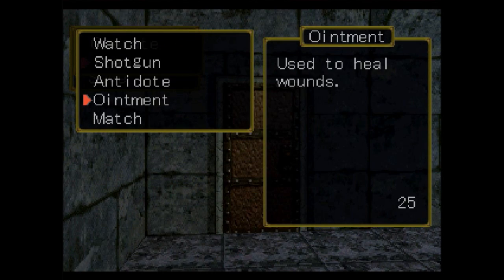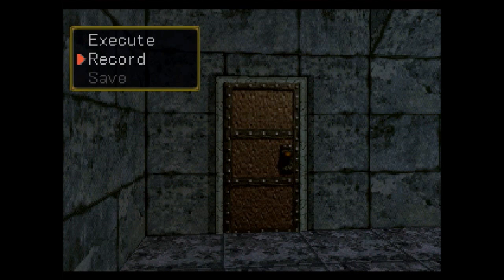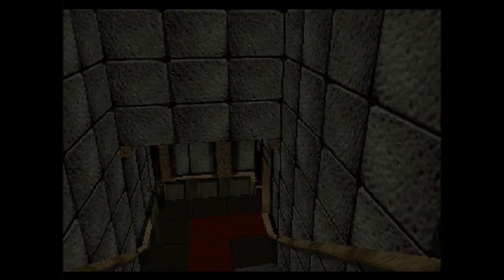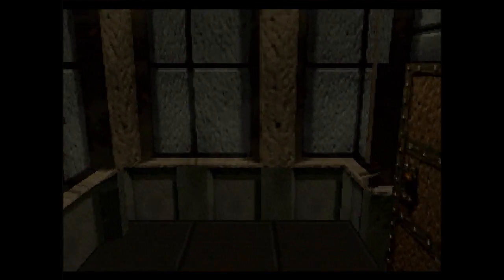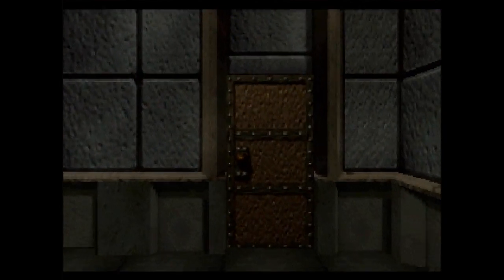So if we climb up the rope — probably should heal. Medic stuff — get that ointment going, and another one for good measure. And through we go! I have a feeling this is going to be an extra long part, since I don't want to stop halfway through. Let's head back to that prison part — hopefully we won't fall down the hole again.